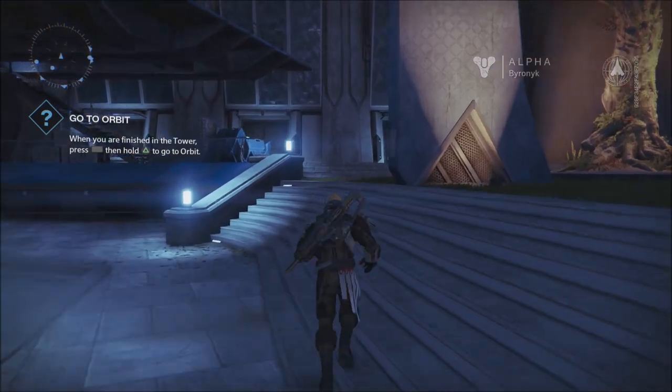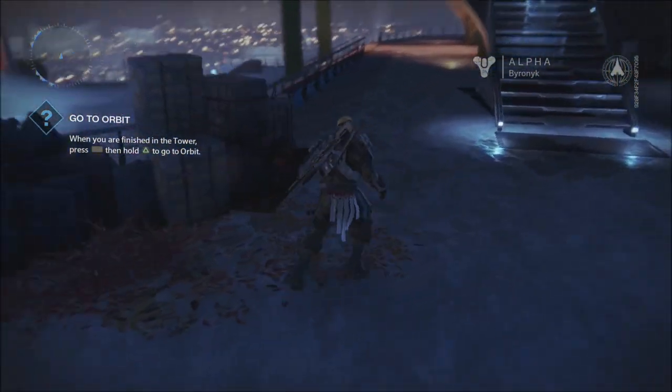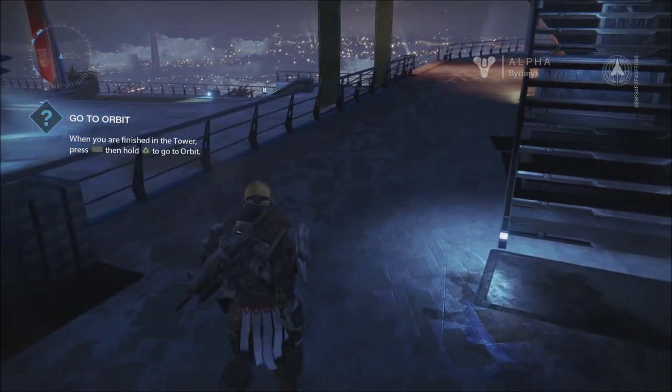You want to make a left and come up here right next to the second light, right up near these boxes and crates, and you're going to find a soccer ball right here. The soccer ball is usually about here but I kicked it out of place, so just look around this little area — it's a little bit difficult to see.